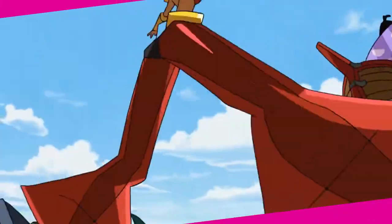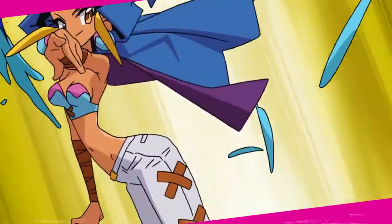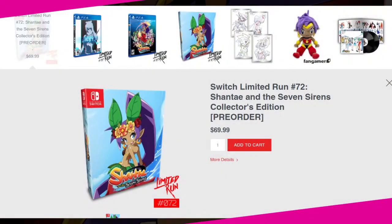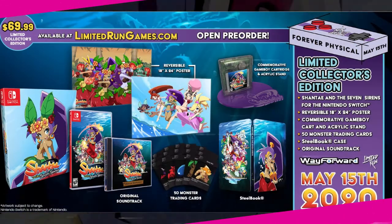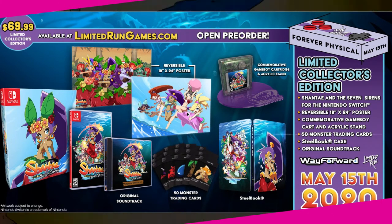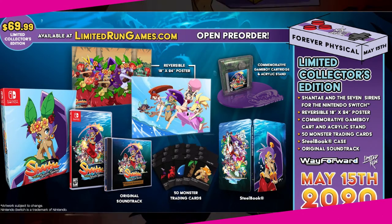The game is currently available on Apple Arcade and releases on Windows, Nintendo Switch, PlayStation 4, and Xbox One digitally on May 28th in North America and June 4th in European regions. There will also be a physical copy for Switch and PlayStation 4, currently available for pre-order through Limited Run Games until June 14th. A special collector's edition will include a steelbook, reversible poster, a gamebook cartridge shell, the original soundtrack, 50 monster trading cards, and a special outer box — releasing around August or September.